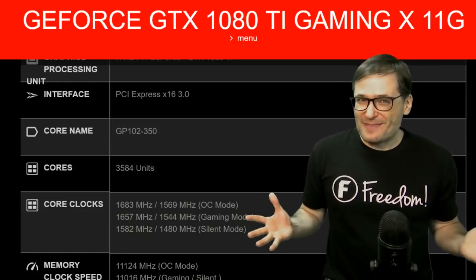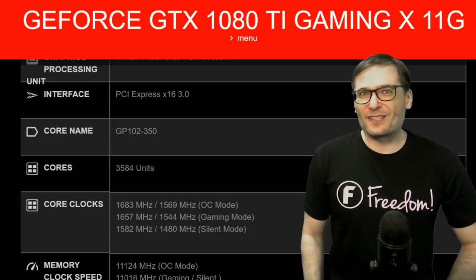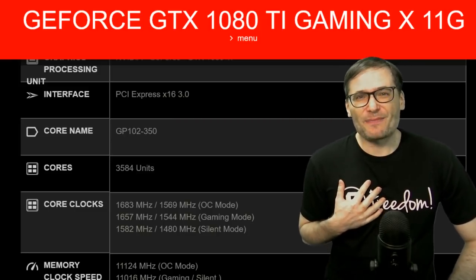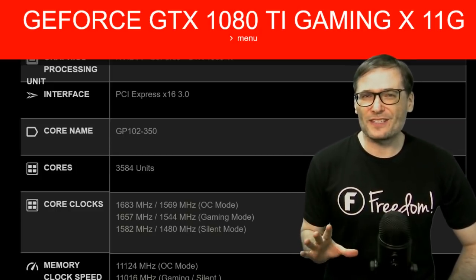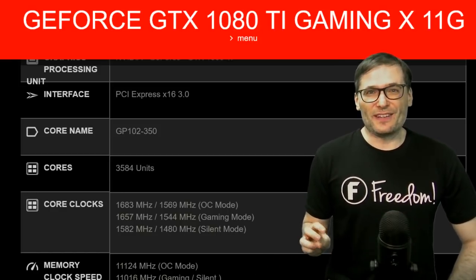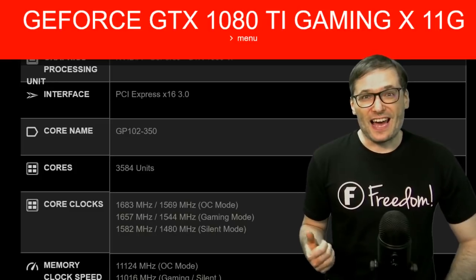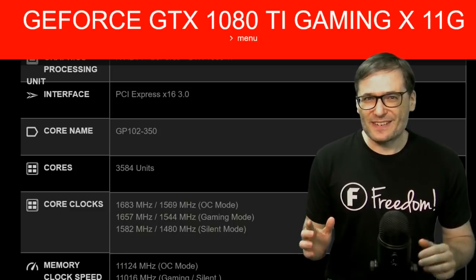These 1,000 that we just confirmed the order for yesterday is the first large quantity we've been able to get. How many of you have been trying to buy GPUs? The price is crazy. We were able to get these 1080 Ti's for a little bit under $1,100 US dollars per GPU after taxes. So they're expensive cards, but the reason we need to buy a thousand is so we can prove the CryptoMiner.